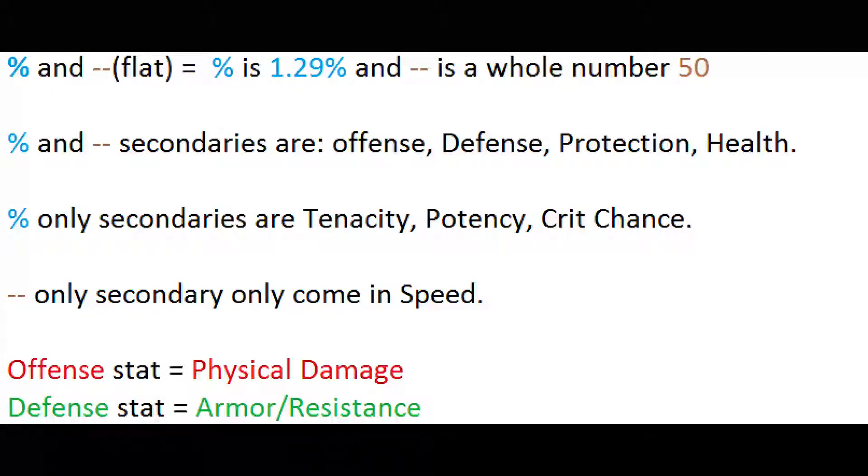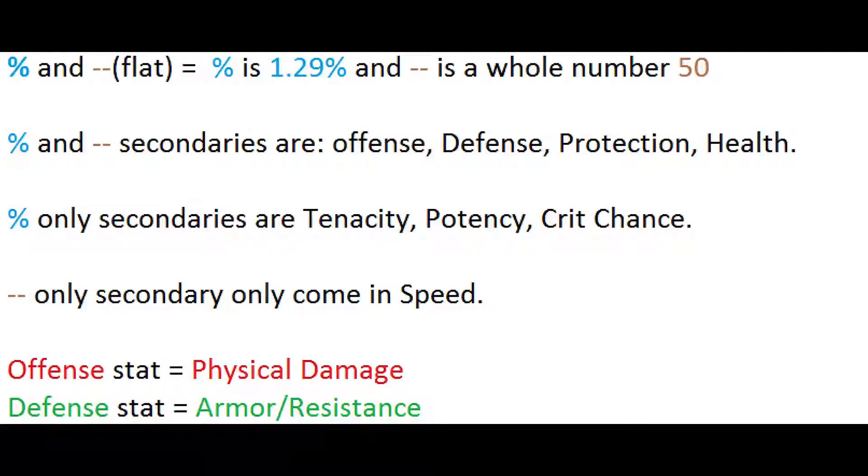We'll start with percentage and flat. Percentage is easy — like 1.29%. Anything you see in a secondary with a percentage sign next to it is a percentage stat. A flat is a whole number: 25, 10, 50, 15. Percentage and flat secondaries are offense, defense, protection, and health — those four stats can come in either a percentage or a flat. Percentage-only secondaries are tenacity, potency, and crit chance — you will only find those stats as a percentage.